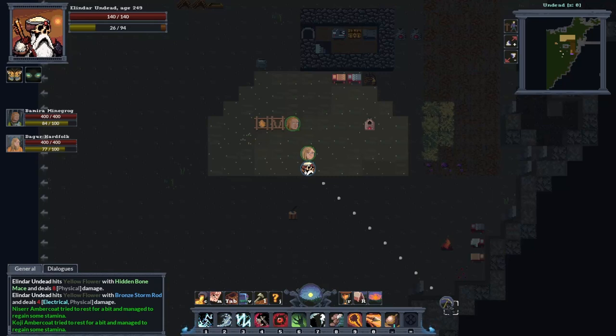Hello and welcome back to another Soul Ash beginners guide. In this guide we're going to go through the settlement and how to assign families to your crafting stations so you can start making resources, producing them, and selling them on the market.